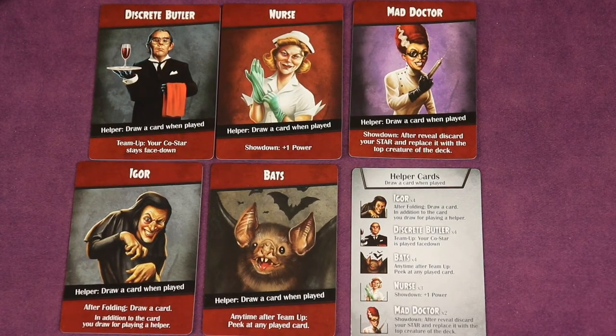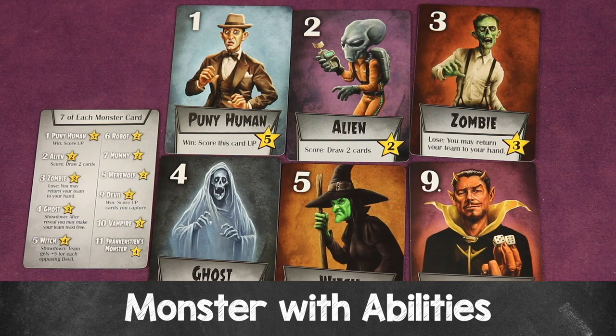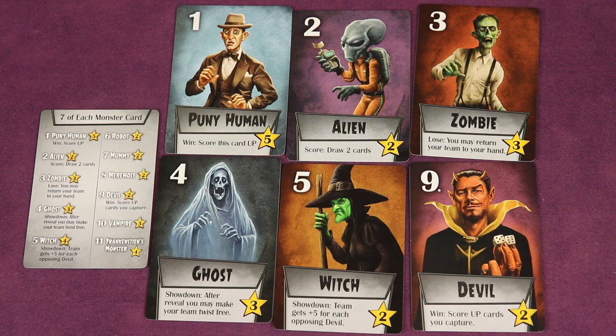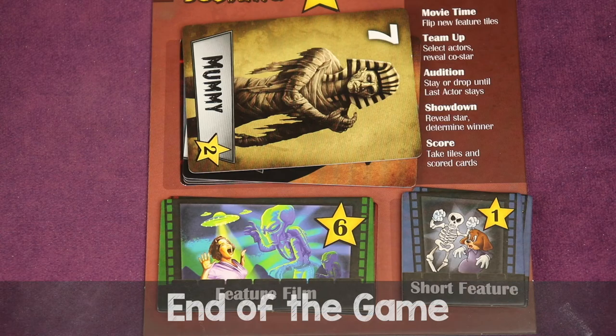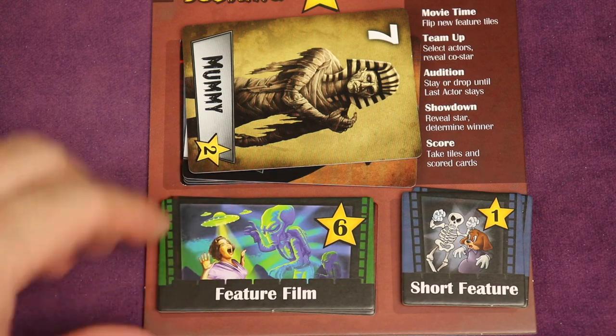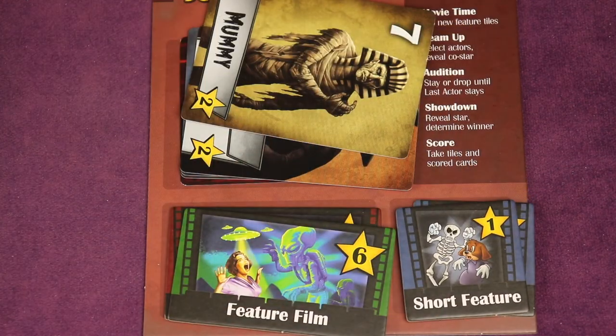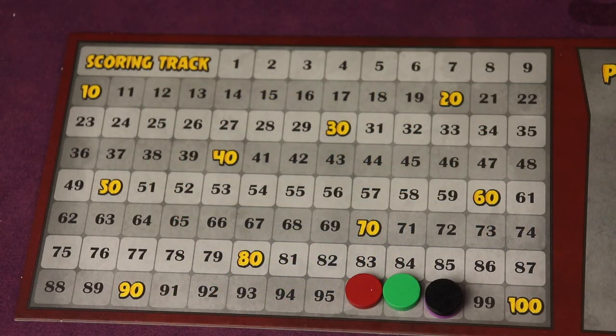All the scoring examples shown use default scoring — keep in mind that six different cards have special abilities that can change powers and scoring. The back of your player aid shows all the possible monster cards, their point values, abilities, and how many there are of each — seven of each card. At the end of the third season, score as normal but also receive two bonus points for each film collected and one bonus point for each short feature collected. Whoever has the most points wins.